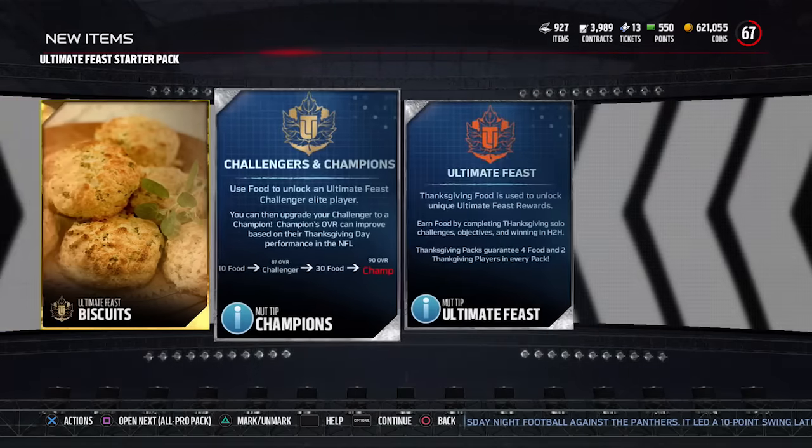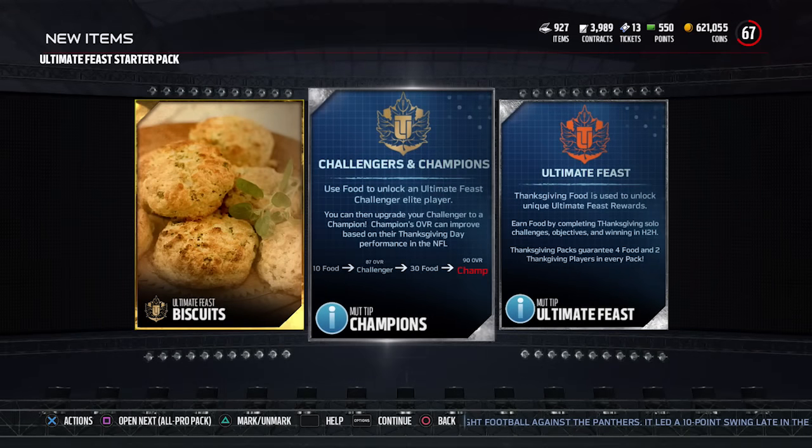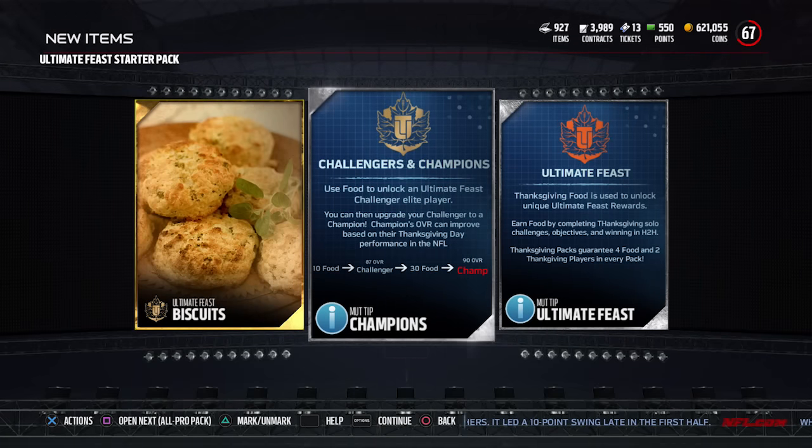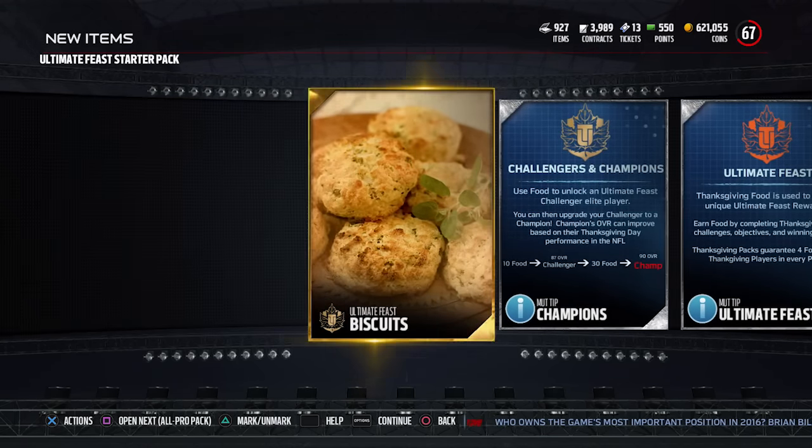We get biscuits — I have no idea which one of these is rare, if any. You're also going to get two MUT tips that break down what the promo is. Basically, you're going to need ten of these gold food pieces to get yourself an 87 overall challenger player, and then 30 more pieces of food to upgrade to a 90 overall champion player.